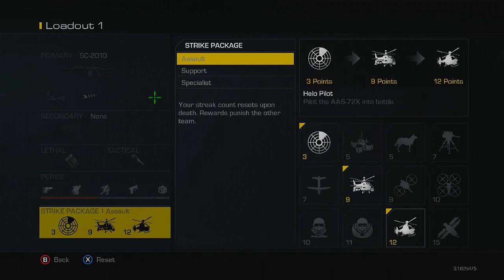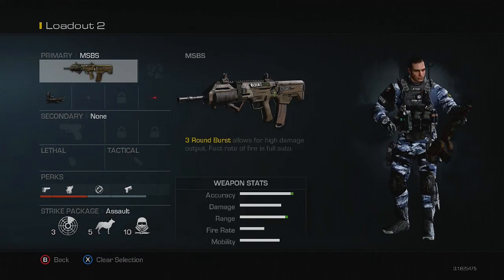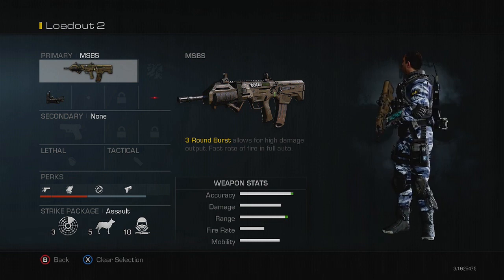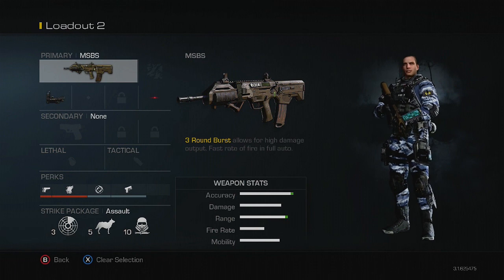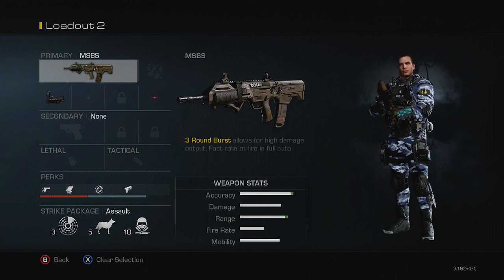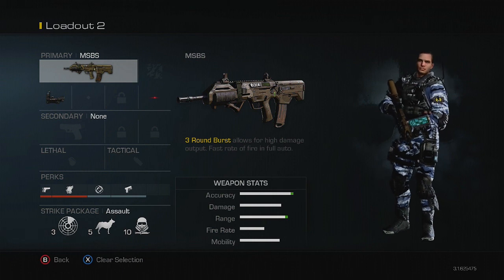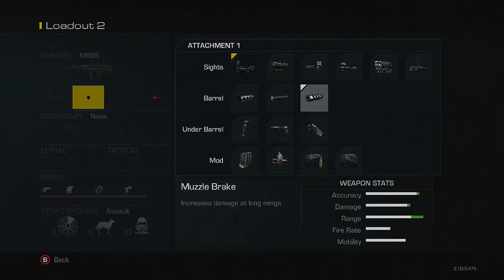Here we have my second AR class, which is my main AR class. I usually like to use this one more because back in Black Ops 2 I was basically the biggest M8A1 player ever — that's the only gun I used. So here we have the MSBPS. It is basically the M8A1 from Black Ops 2 with even more damage. I just put a reflex on. If you want, you can put a muzzle brake, but I doubt you need it.